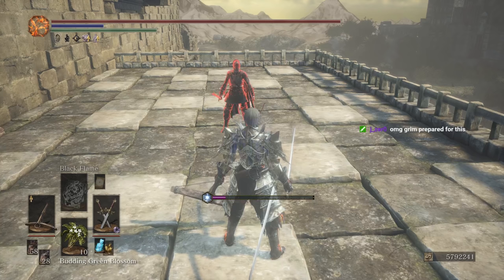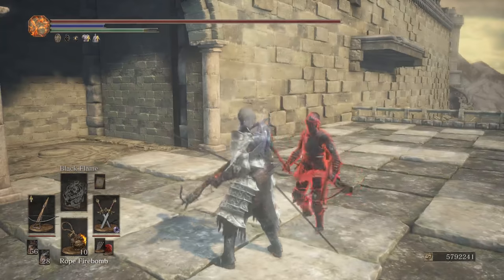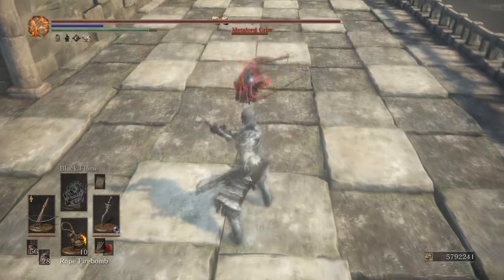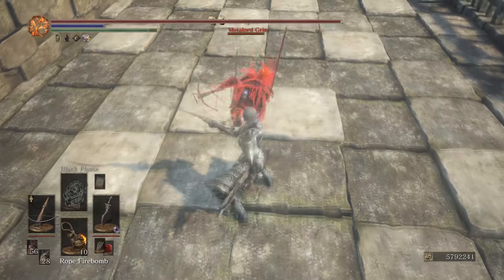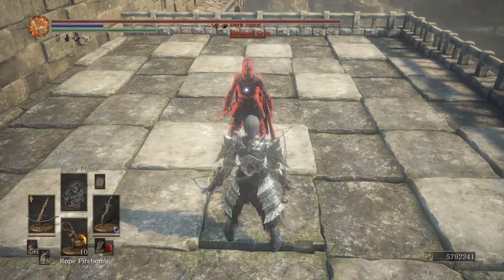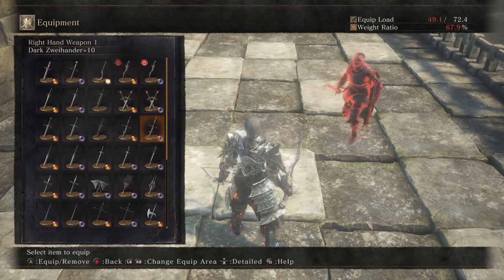Rule number three: always keep your crossbow loaded. Shooting the crossbow costs stamina, but loading it only pauses your stamina regen. Also, reloading a crossbow is basically unpunishable - the only things that can realistically punish it are another crossbow at point blank or an estoc kick. So that's a good reason to keep your crossbow loaded at all times.